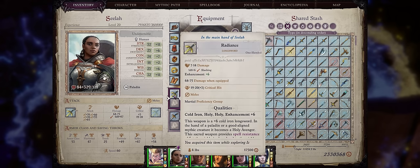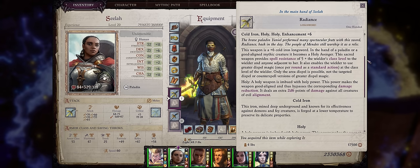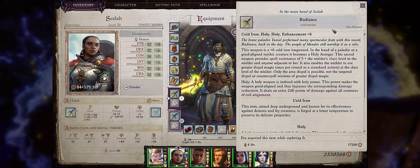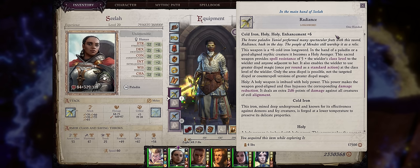The first item is of course Radiance, which is Wrath of the Righteous' Holy Avenger. This is a very special long sword that can only be acquired at the prologue. It's not the best weapon in the game, but it's certainly one of the most unique ones because you get some quests to upgrade it from its lowly unenchanted version to the Ultimate Holy Avenger. In my Long Swords Guide I already explained how to upgrade Radiance, so now let's cover what this weapon does in its fully upgraded version.